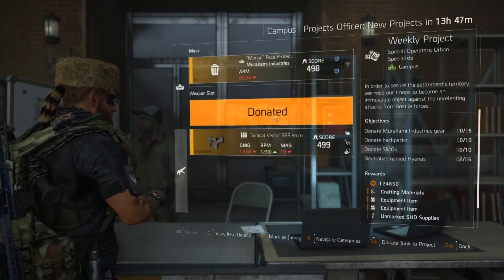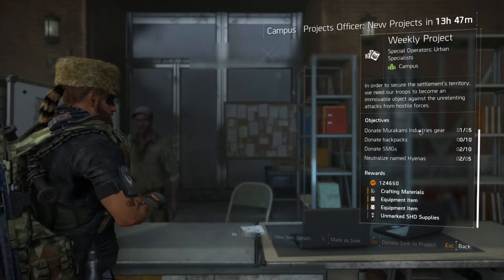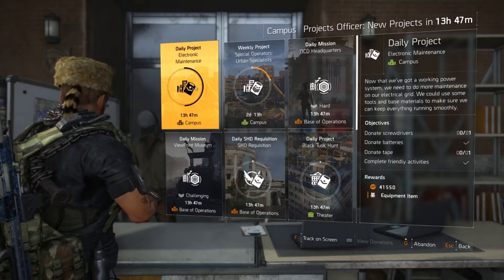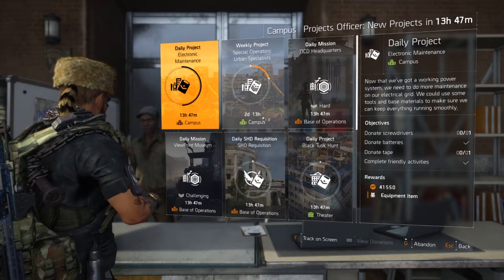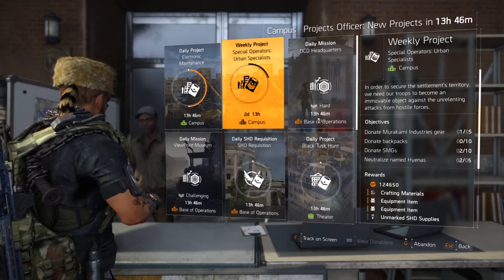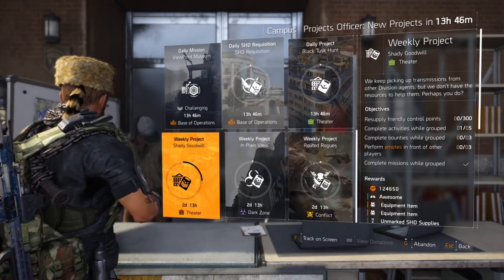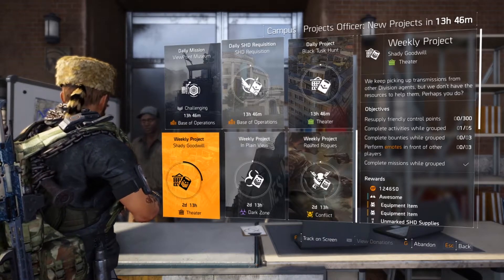You donate your resources — things like SMGs, backpacks, neutralized Hyenas, and Murakami gear — and those go toward the projects. You can go to the Campus and do Electronic Maintenance, and there are different ones every day. Some are weekly and they give you equipment, crafting materials, shade supplies, and XP. It's good to get in the habit of doing these because when Warlords of New York comes out you're going to have to grind these dailies to get gear.